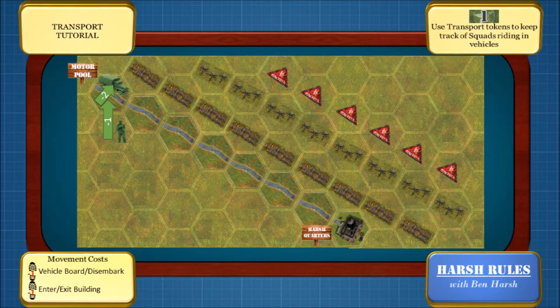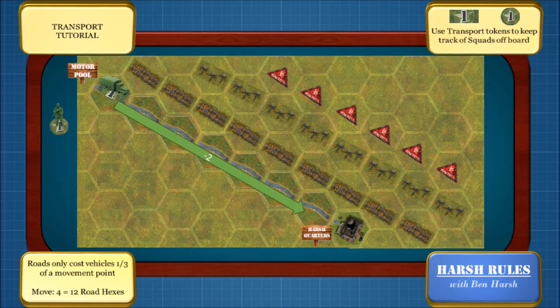Our officer here doesn't feel like walking, so let's take a vehicle back to the harsh quarters. Boarding and disembarking from vehicles costs movement points. Our officer uses one point to move into the same hex as the truck, and then one point to board the truck. The great thing about vehicles is roads. If there's a road, the vehicle cost for movement is slashed down to one-third. So with a movement of four, you can move twelve road hexes.